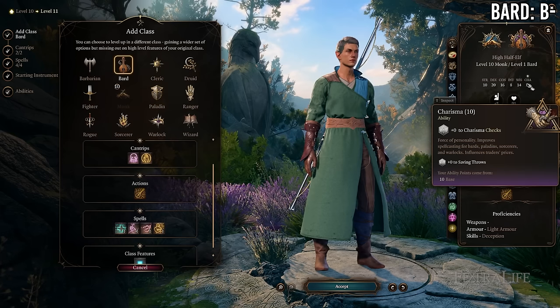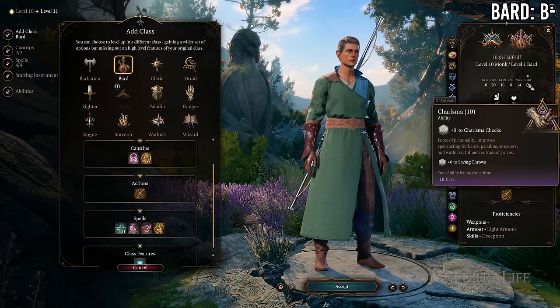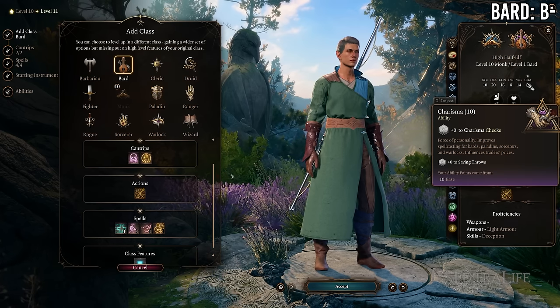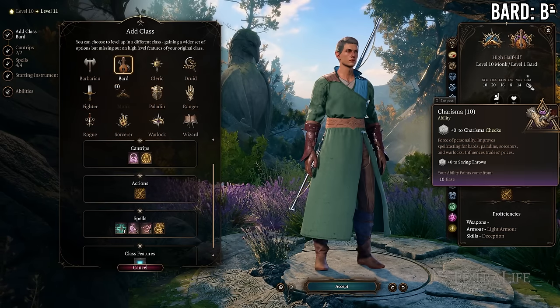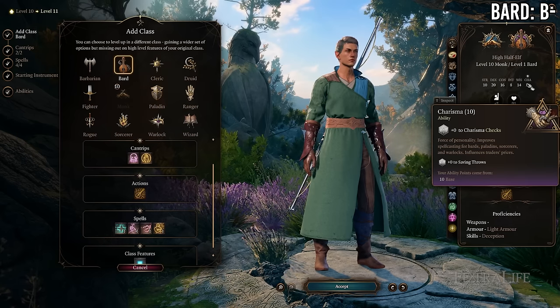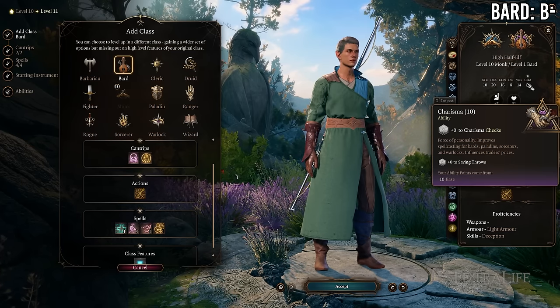One important note: bards use Charisma for their spellcasting while monks use Wisdom if playing Way of the Four Elements. There's a conflict there if you plan on playing a Way of Four Elements monk. Either avoid taking hostile bard spells that depend on Charisma, or don't play Way of Four Elements and just focus on Charisma so you don't have to spread your stats around.